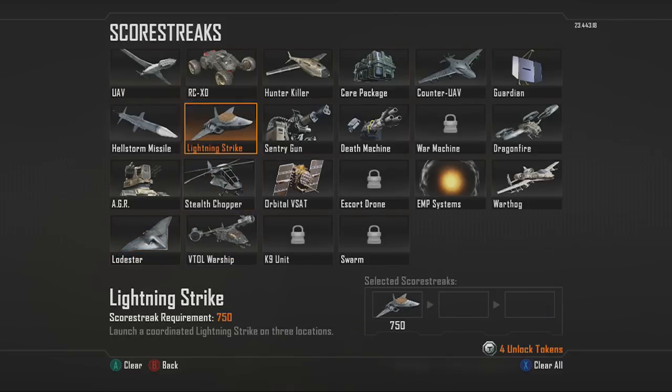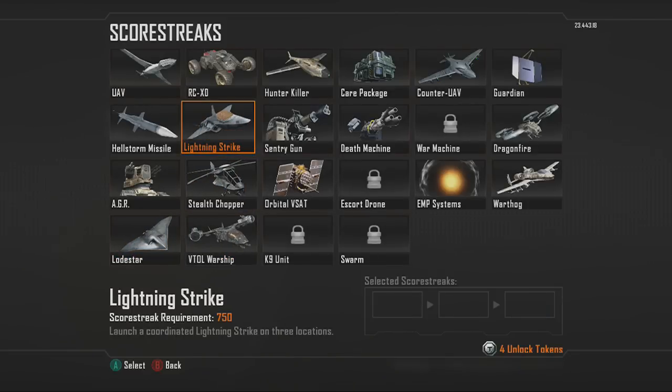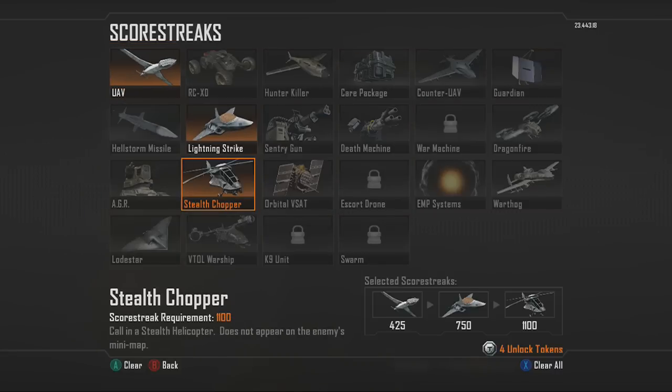The last killstreak setup is UAV, Lightning Strike, and then Stealth Chopper — for people who don't want to use Dragonfire or the Sentry Gun. The Stealth Chopper gives you something to work toward and it's actually a solid killstreak, giving you 25 points per kill. It does a lot of work if it's hovering over the enemy spawn, so I definitely recommend it.